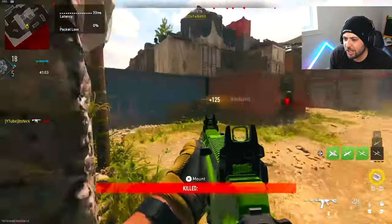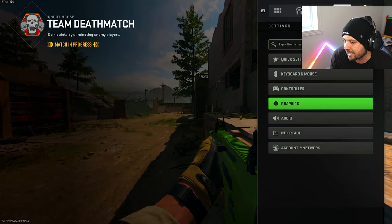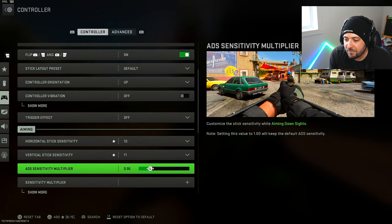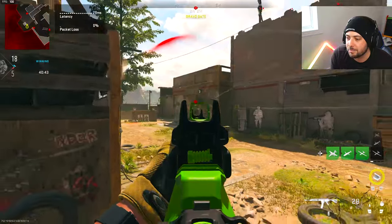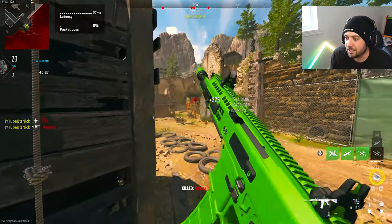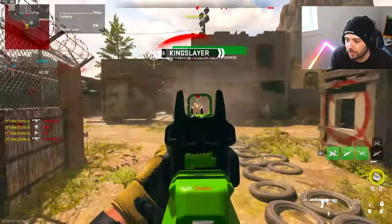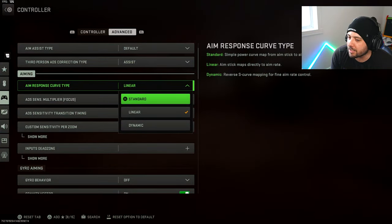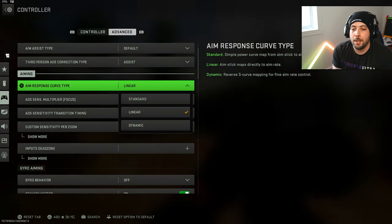When you're ADS-ing, you want to fix that sensitivity too. For ADS sensitivity, leave it a little bit lower than the default — I put mine at 0.95. What 0.95 does is allow you to ADS and kind of stick to the target; if they're moving, it's a lot easier to stay on them. It works almost like aim assist, sticking to them really nicely. For aim response curve type, I play on linear — it feels really good for directly sticking onto targets, though it will feel weird at first.